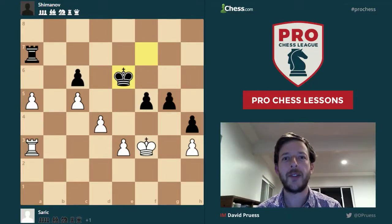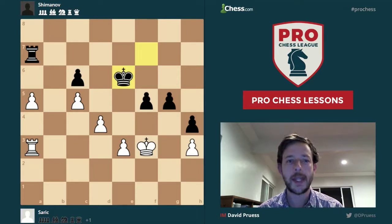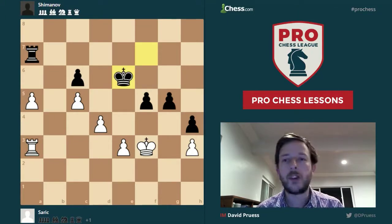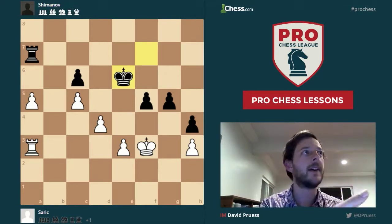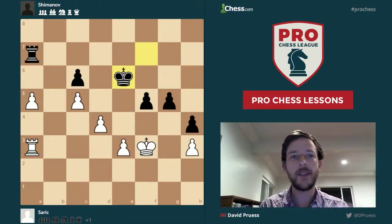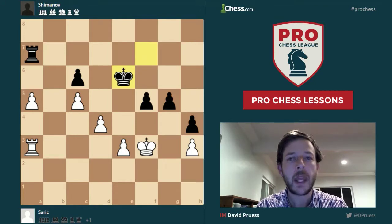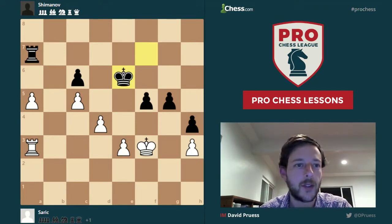Hi everybody. International Master David Pruce here with week 5's Professional Chess Lesson from the Pro Chess League. This week's lesson is for you and for me, because I picked out these two instructive rook endgames and I thought the lesson was A, then I looked at them and the lesson was actually B, which was completely different. So let's get into this and learn some stuff about rook endgames.